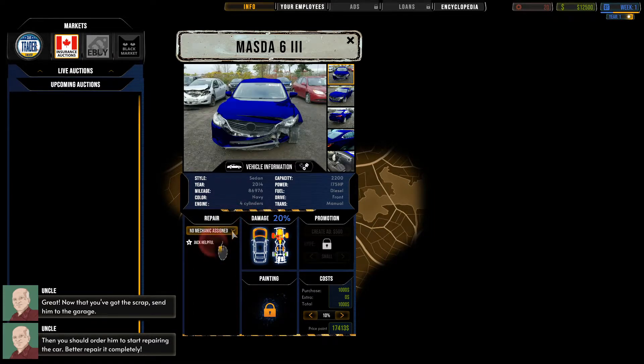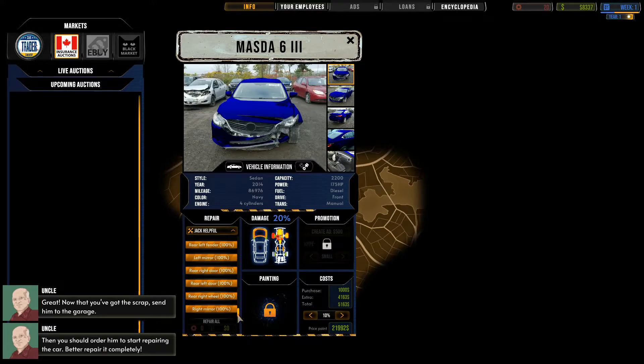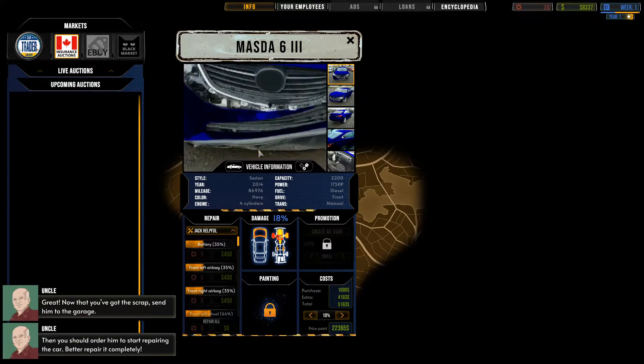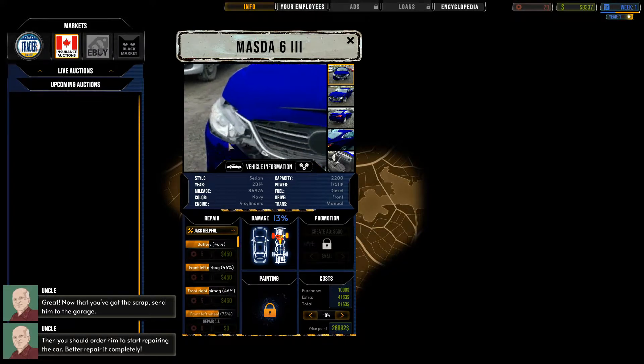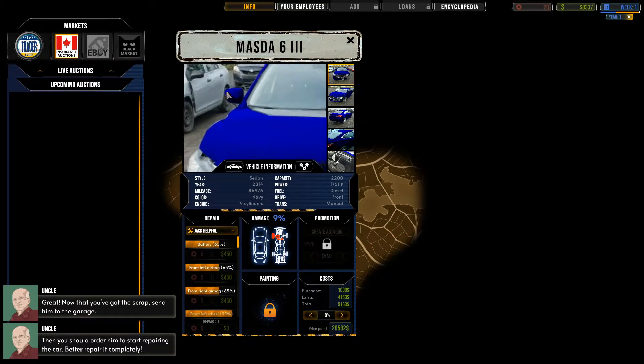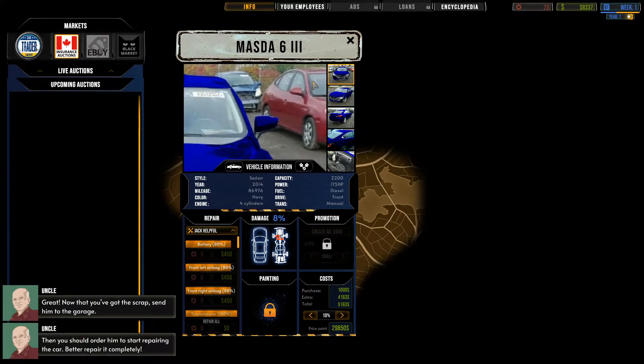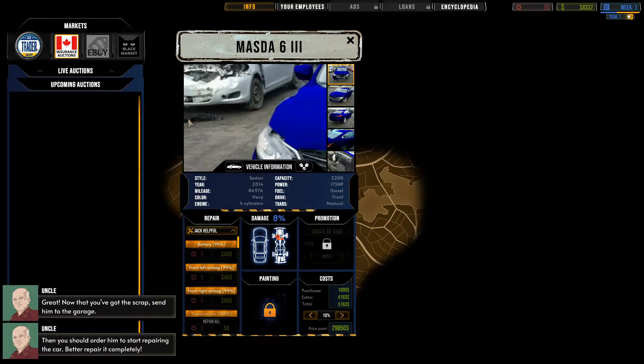We need to assign a mechanic — let's get him on there. There's quite a bit actually that needs doing to the car; looks like pretty much everything is damaged. But let's get him on that — oh, he works fast! You can kind of zoom in, and it's actually a picture of a real car but then it's just been kind of painted over to make it look a little bit more computer-generated. That is a genuine scrap yard by the looks of it.